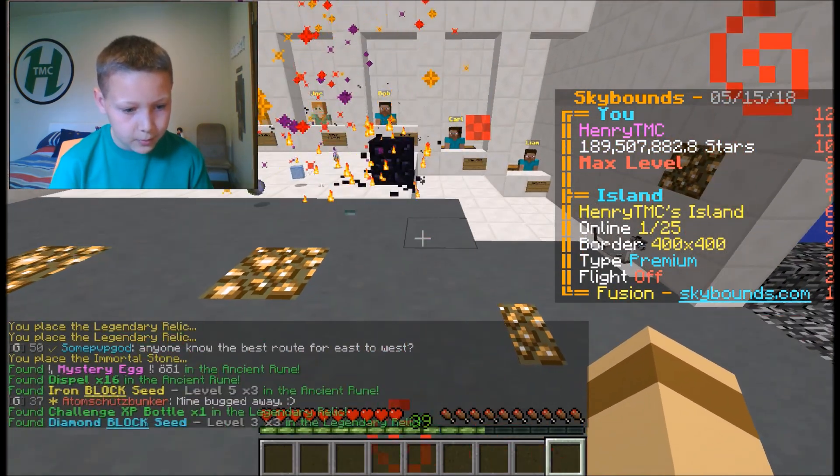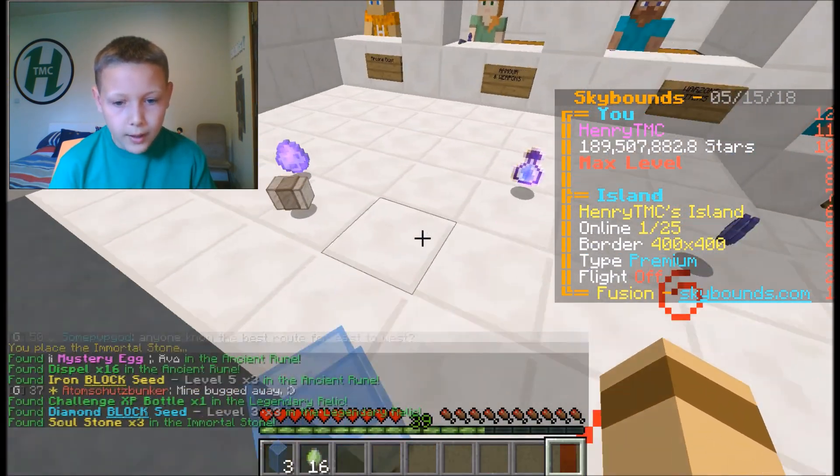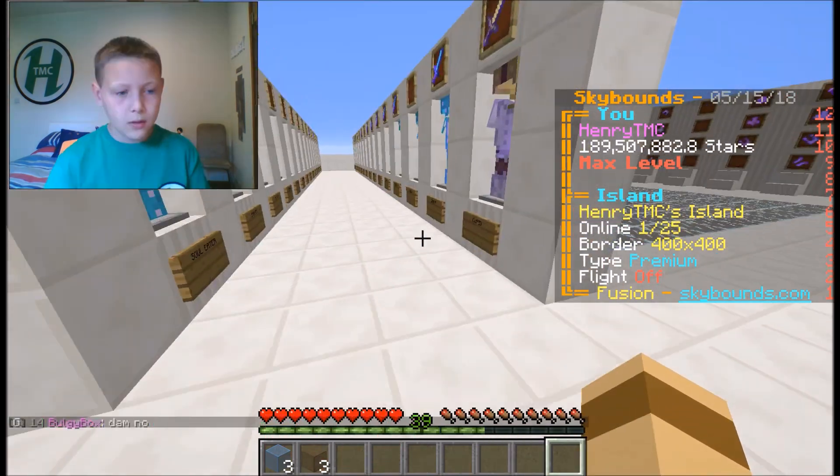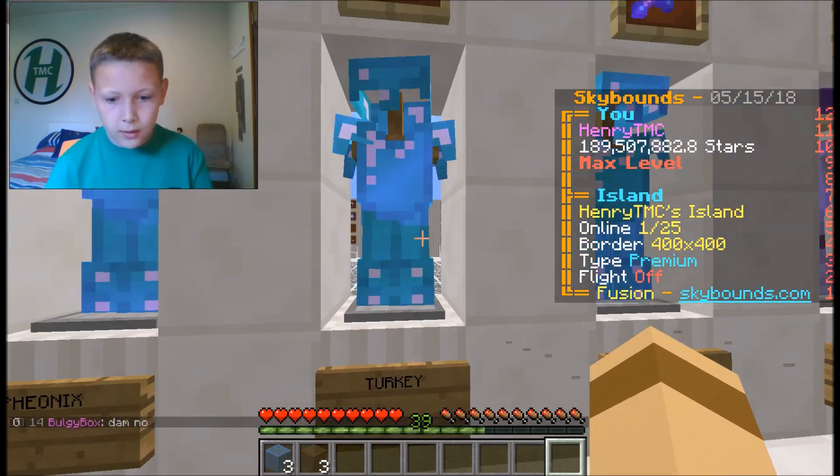Let's open these and see what we get — rigged dispel, iron block, seed, challenge XP bottle, diamond block, seed, soul stones. Let's collect all of this stuff. Where's the turkey? Somewhere here — yeah, turkey. Let's grab this.